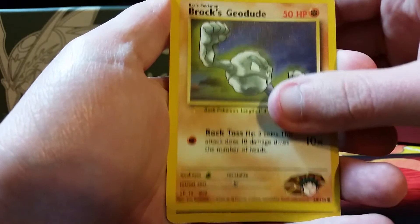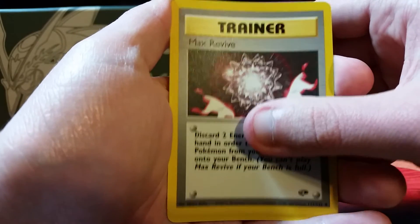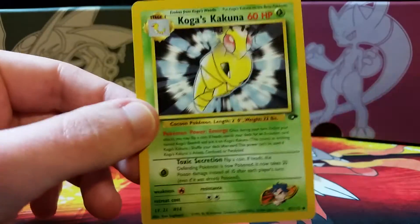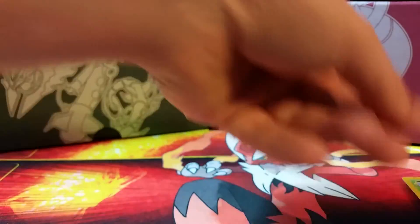We have Transparent Walls, Lieutenant Surge's Voltorb, Giovanni's Nidoran male — I really like the artwork on that card a lot. We have a Brock's Geodude, a Max Revive with very cool-looking artwork, and we have a Koga's Kakuna, which is the last card. It is obviously not the rare — apologies for the spoiler earlier.